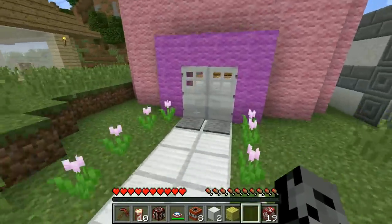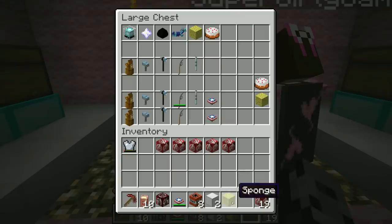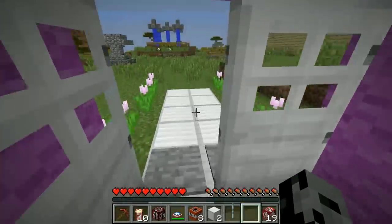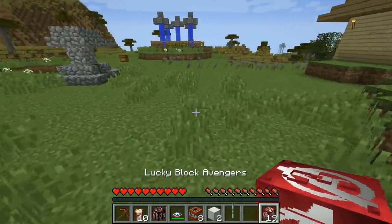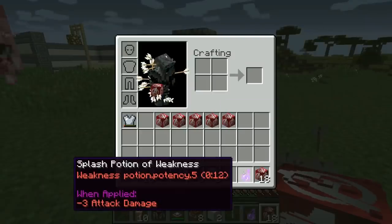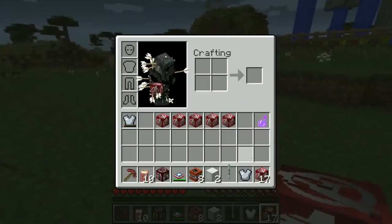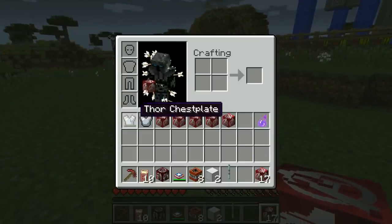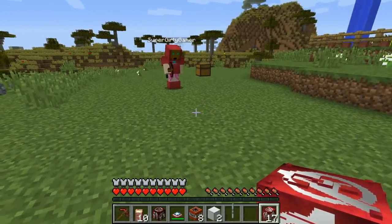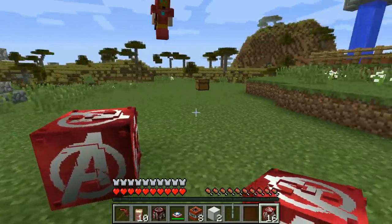I got the Stormbreaker! That one is so cool — 503 attack damage, that's amazing. And I got a potion that might make you weaker. Then I got a new Thor chest plate, plus the complete Iron Man set — the whole set! It gives me flight, I can fly with it on. That is so unfair.